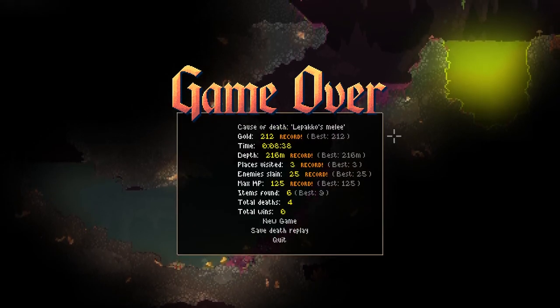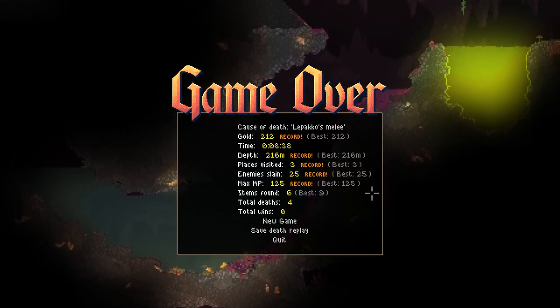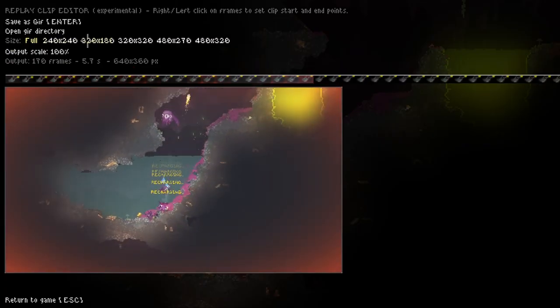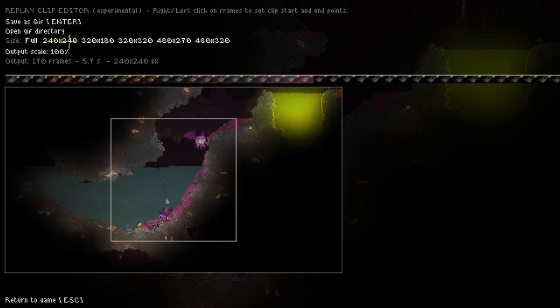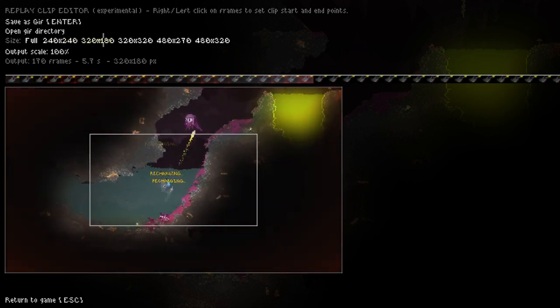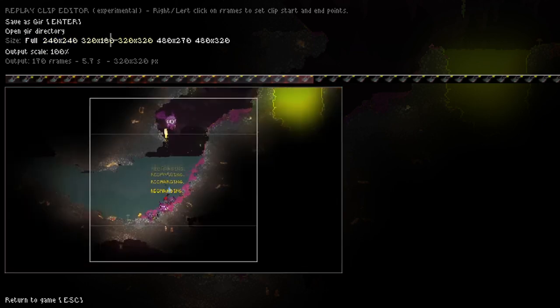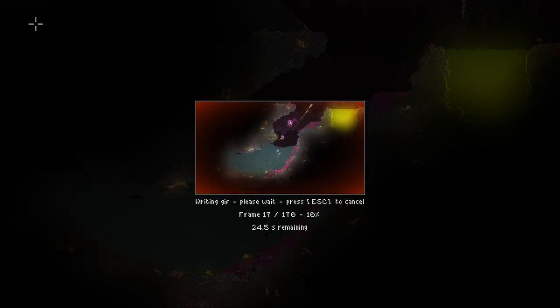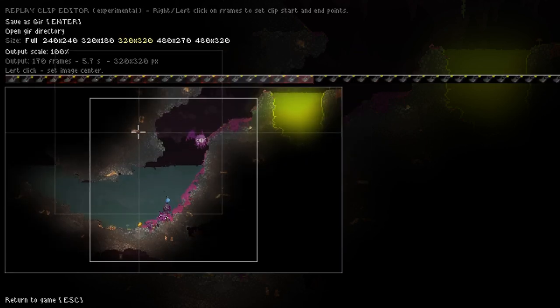Let's click for stats. I did better than I have before. I'll try again to save the death replay — make it a little one. Save. And done.